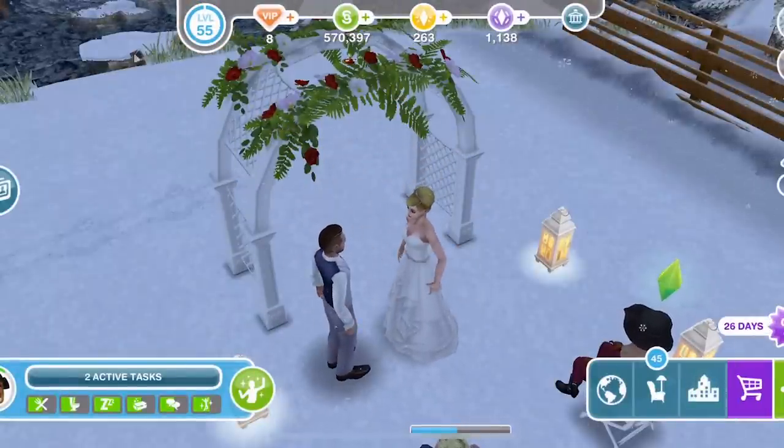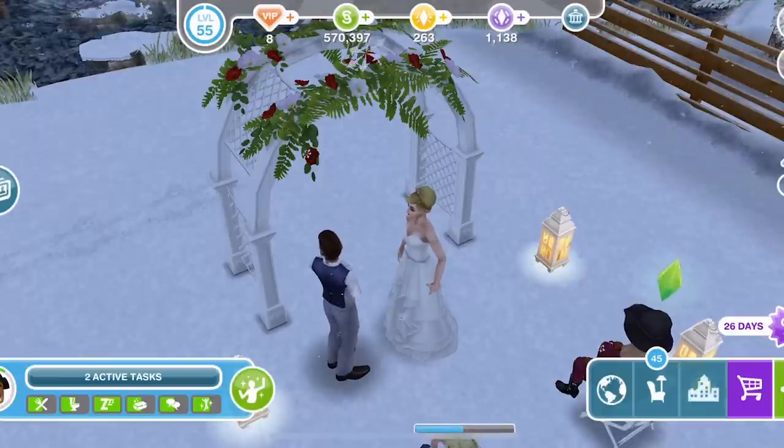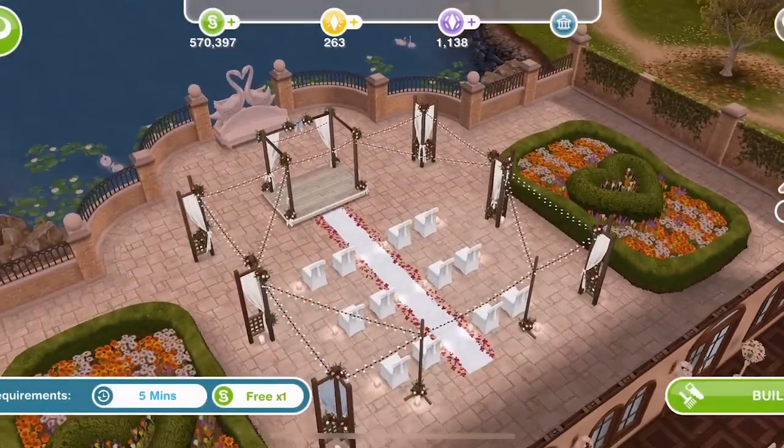There we go - they are now married! We have two married Sims. Once your Sims are married they can now have babies. You can't have babies out of wedlock in Sims Free Play. There is a wedding lot available, and if you build it there is a gorgeous wedding venue - out the back you can use it and have a real wedding ceremony if you'd like, but you don't need to do that if you don't want to. You can just be anywhere, propose marriage and get married.